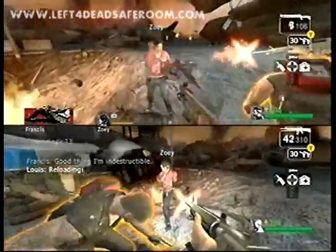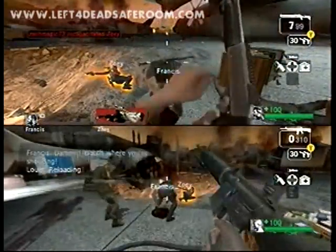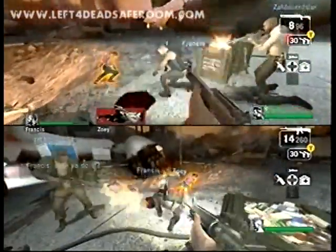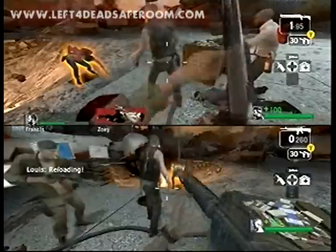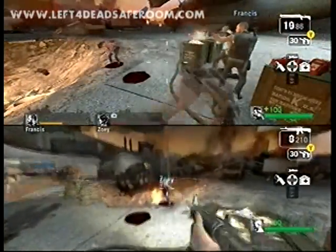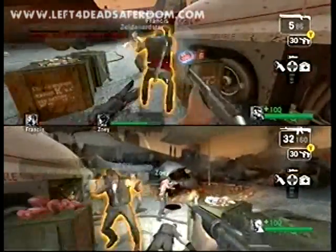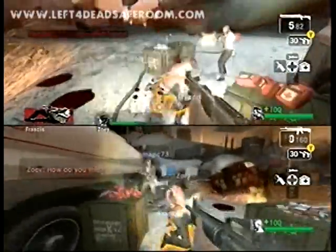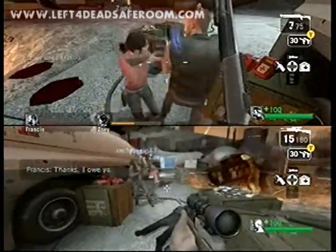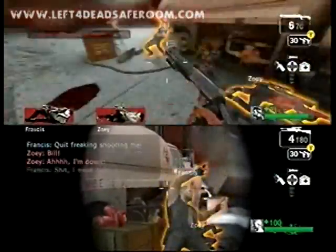We're going to kill our AI companions right now because we don't think they're going to participate in the glitch with us, so we're just going to knife them. Then we're going to call the rescue vehicle, and I'm going to show you how to take care of the tanks even on Expert — it makes it extremely easy. This is also our strategy for beating this finale on Expert; this is how we personally beat it to get the 'What Are You Trying To Prove' achievement.